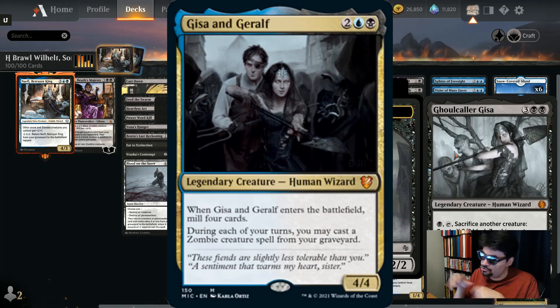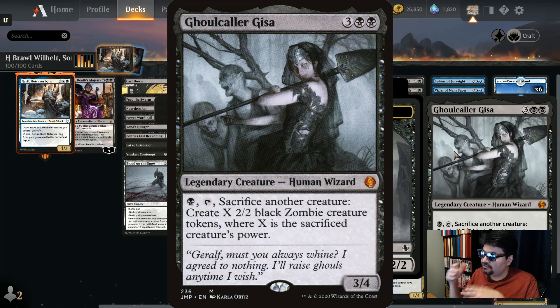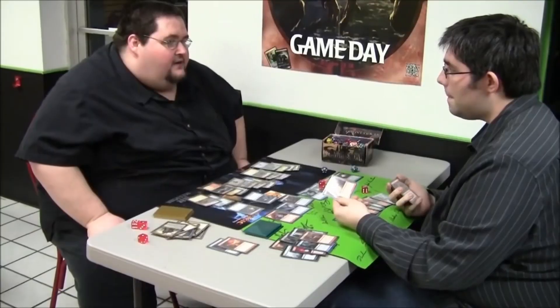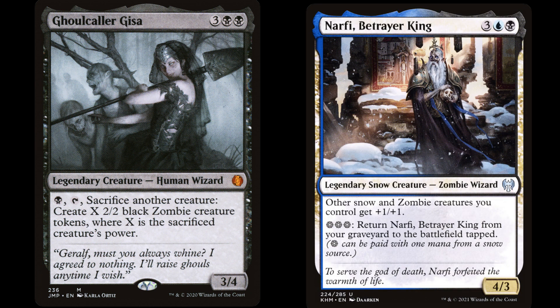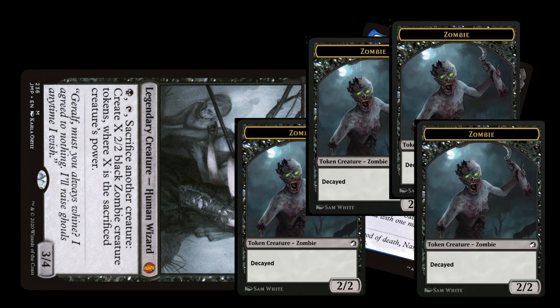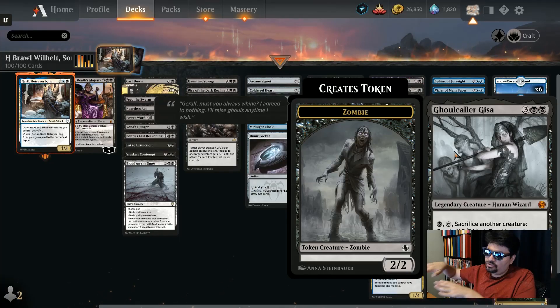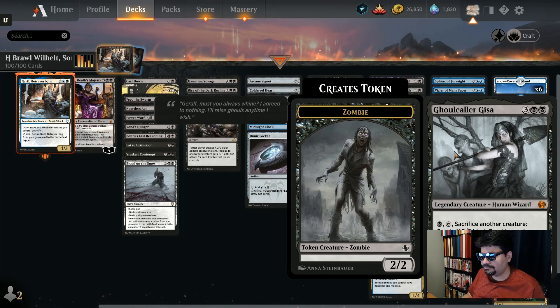Ghoulcaller Gisa: five mana, 3/4 human wizard — tap, sacrifice another creature, and create X 2/2 black zombie tokens where X is the sacrificed creature's power. True story: my opponent rage-quit when I summoned Gisa, then next turn summoned Narfi and sacrificed Narfi to Gisa making four 2/2 zombies. I let Narfi go to the graveyard where I can then resummon it for three snow mana. The opponent rage-quit. True story.